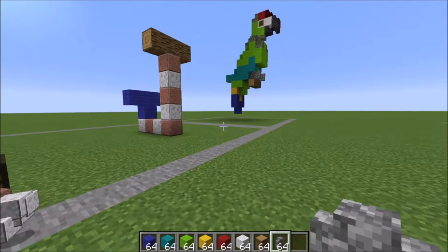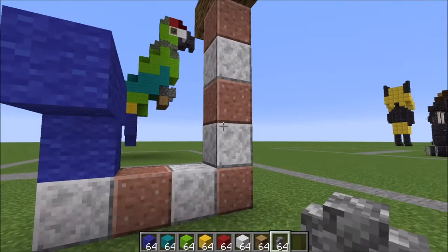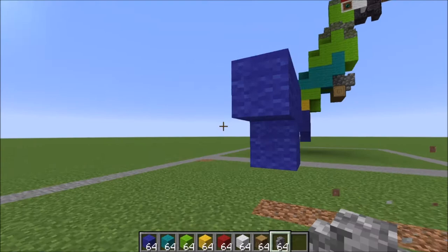This right here I placed to show you the spacing in between where the log is and the bottom of the tail. We have one, two, three, four, five from the ground for the log and one, two, three, four in between the tail and the log. That's how those things are laid out, so let's go ahead and get started.